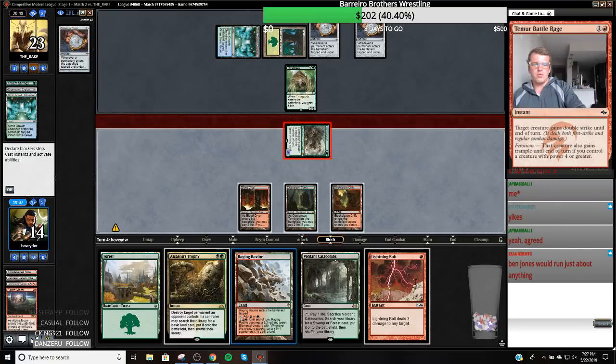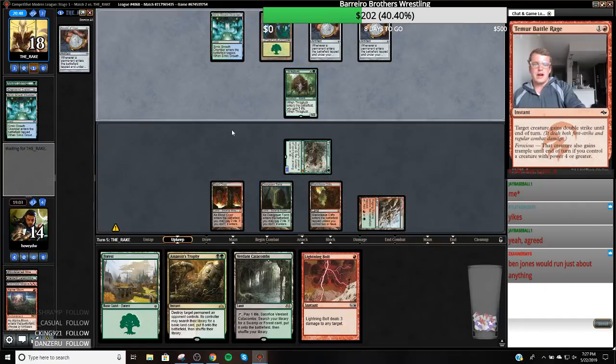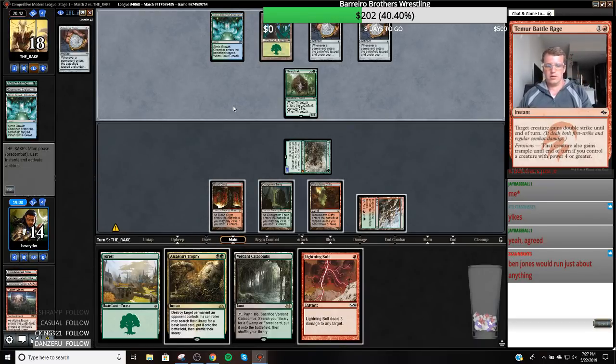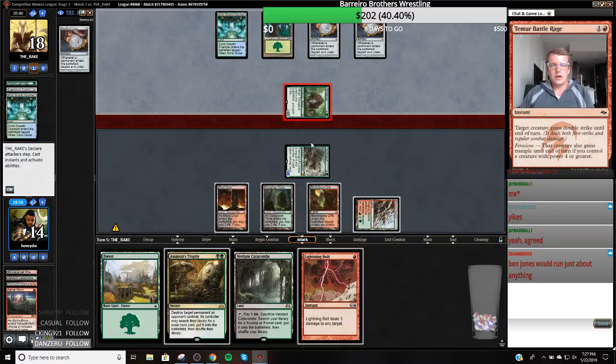Ben Jones, the wild card! So I'm definitely going to Lightning Bolt and then fire up my Raging Ravine this turn, whether I get to Assassin's Trophy or anything is different. I'm going to Bolt this before damage — before it deals damage to me. Five. I go to nine. I crack them for nine. That still seems pretty bad, right? Because I put them to nine.